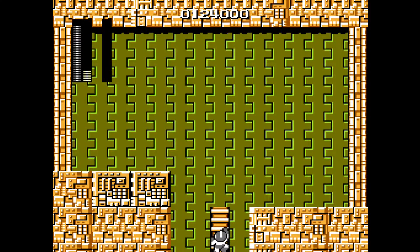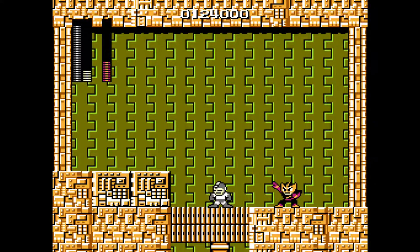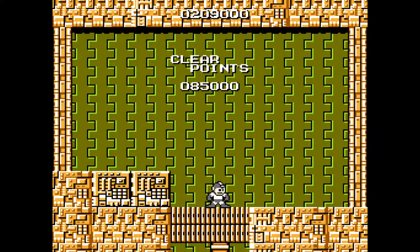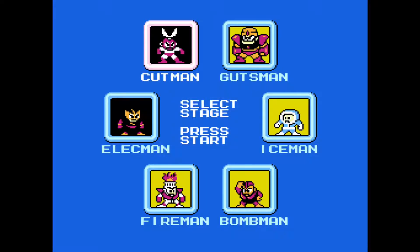Elec Man is probably my least favorite boss for two reasons. One is because they start you facing away from him, which is kind of cheap because sometimes he can get off his first attack. That goes into the second problem — Elec Man's Electric Beam does 10 damage to you, which is an awful lot. I believe Mega Man has 28 health, and an Electric Beam doing 10 damage could be a one-hit KO if you're low on health. But I'm actually pretty surprised I finished it. Those were the first two bosses.